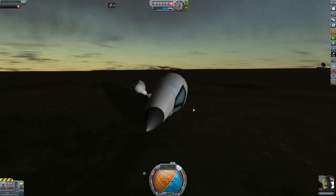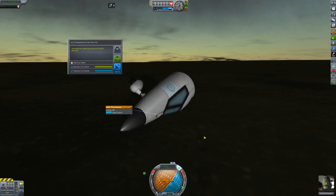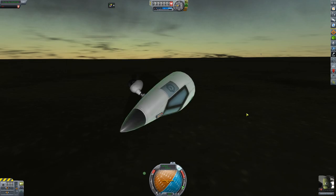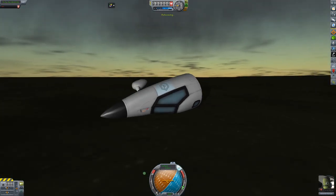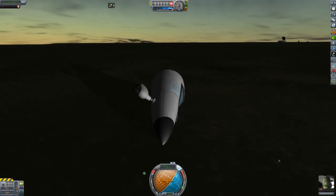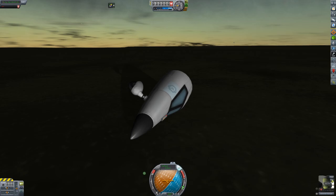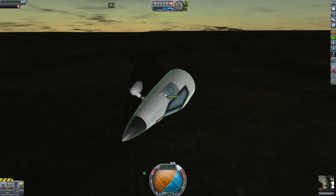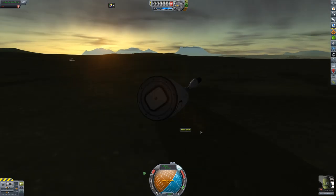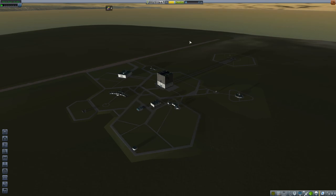But the cockpit is resilient and Jebediah survives. We can actually do a temperature log right here in the grass and get some science. I'm going to keep that because I don't have an antenna anymore — it looks like we lost our pressure barometer too. I'll do a crew report and grab some science there — worth 1.5. And I'm going to do an EVA, but the hatch is obstructed — it's on the other side of the plane. So we'll recover the vessel. We got 8.9 science from that.